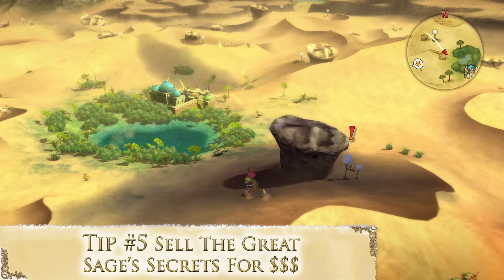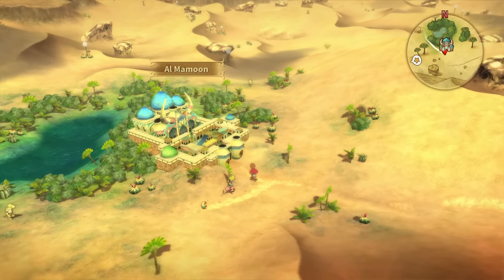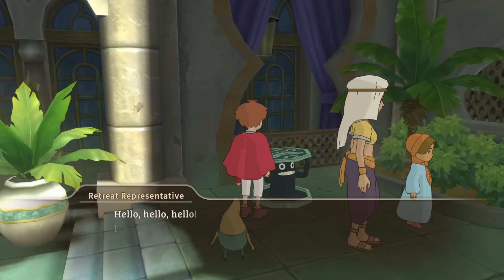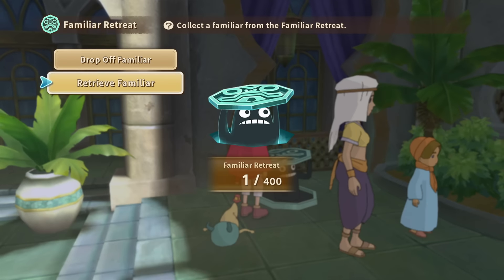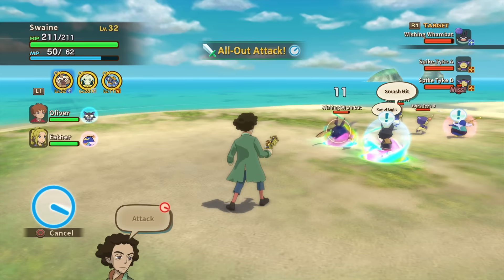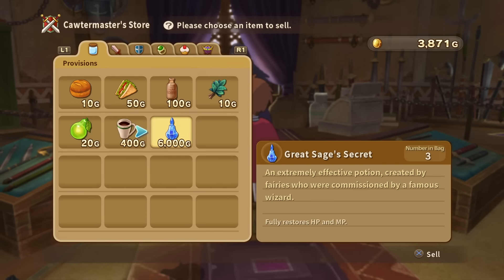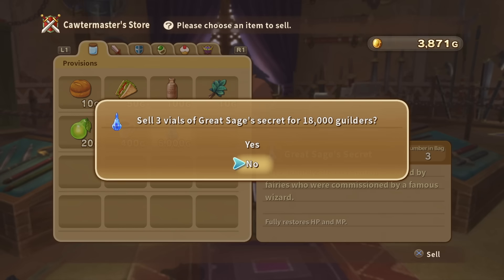Tip number five: sell the Great Sage's secrets for cash. This is the tip that partially inspired the creation of this very video, as it's something I didn't even do in my original playthrough of the game on PS3 — and you do get them there too, it's not an addition in the remaster. When you are finally able to capture other familiars, you'll eventually need a place to store all the extra ones — this is where the familiar retreat comes in. Upon your first visit to it, you are gifted with a special introductory gift, which includes three jumbo sun drops, star drops, moon drops, and planet drops, all used for evolving your familiars later in the game. The most important gift you receive, however, are three Great Sage's secrets. These completely restore your HP and MP, meaning they are essentially elixirs. And just like elixirs, they're obviously too good to ever use — so why not sell them? Great Sage's secrets sell for 6,000 gold apiece, and with three at 6,000 apiece, that adds up to a whopping 18,000 gold, at a point in the game where you have around 4,000 gold to your name. Needless to say, you won't be worrying about money for a while after you do this.